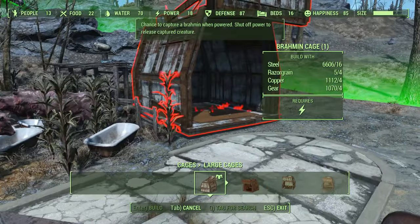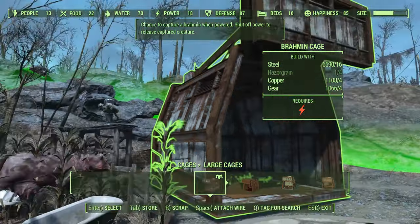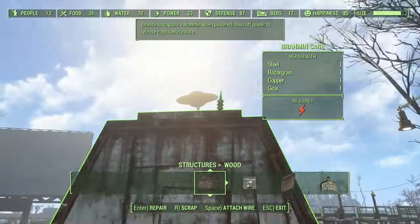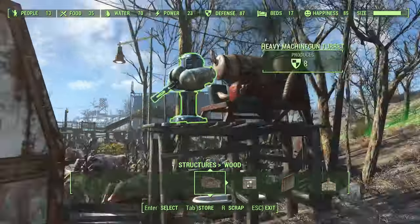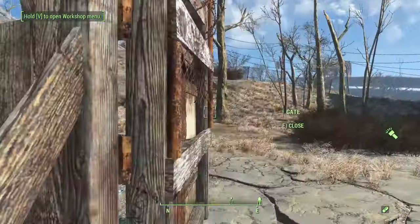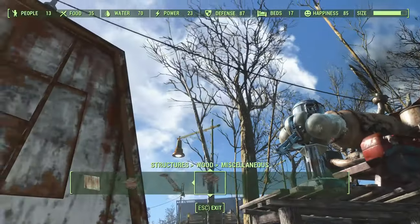To actively get brahmin, you can set up brahmin cages if you have the Wasteland Workshop DLC. The cost to set up one of these cages for the first time is 16 steel, 4 razor grain, 4 copper, and 4 gear — you will need one of each every time you reset your cage trap. Occasionally cages will stop functioning properly and fail to trap anything, typically after a settlement attack or a long in-game period has gone without checking it.